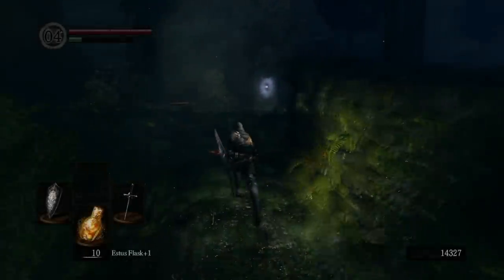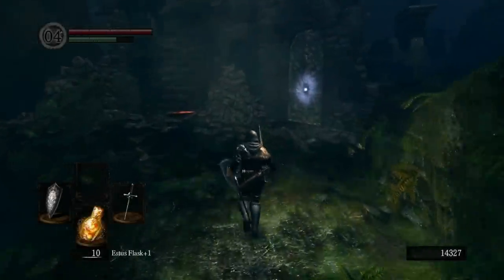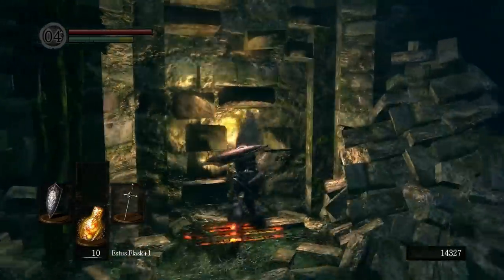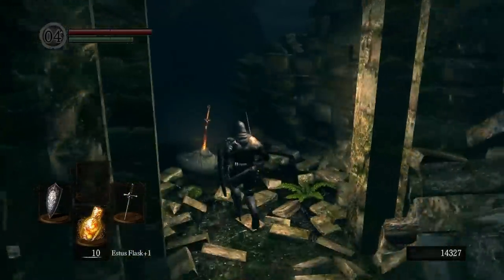Hi guys, Xalia here with a boss guide for the Moonlit Butterfly. You find this boss towards the end of the Darkroot Garden. There's a bonfire hidden behind a wall on the way, so make sure you rest there first before attempting this boss.